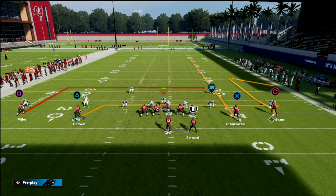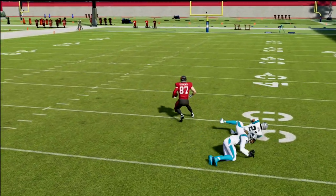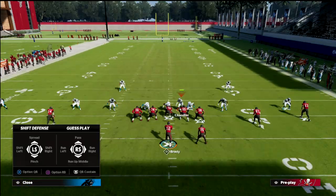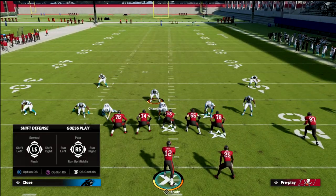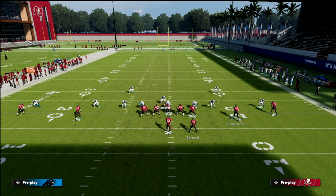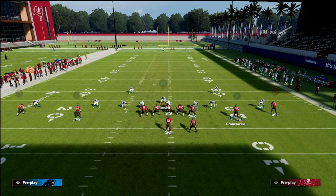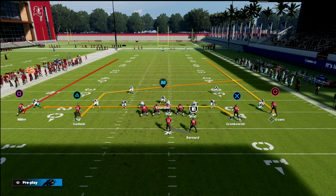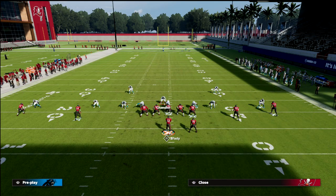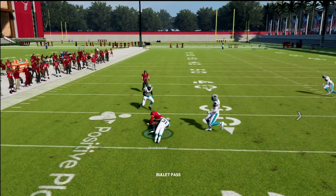We're going to do a drag, then a dig, and you'll see that when you have time there's so much space on the field to throw things open. One of my favorite concepts in Madden this year is a great man beater but also a good zone beater. What we're going to call is a shallow concept - take Gronkowski and put him on a drag, run off both of these guys, and then we have a post to Chris Godwin. It's really a two-man read: you're looking there or looking to your other route.